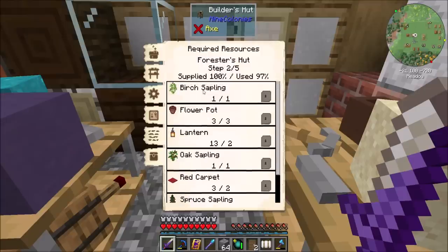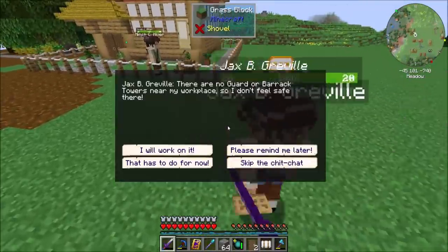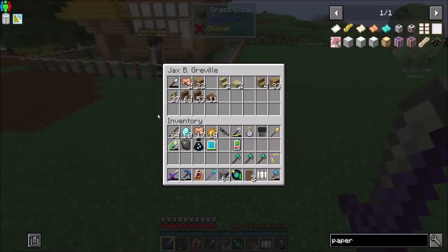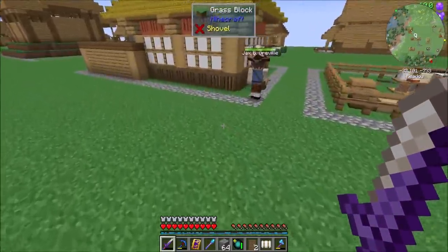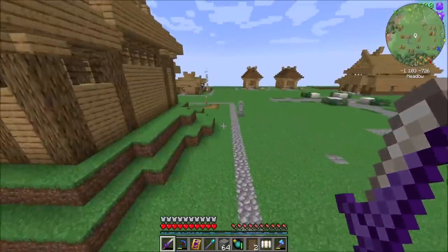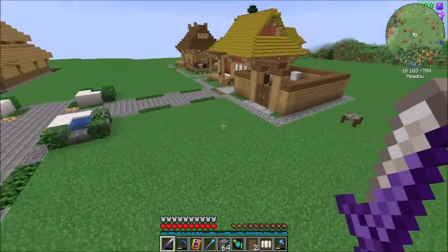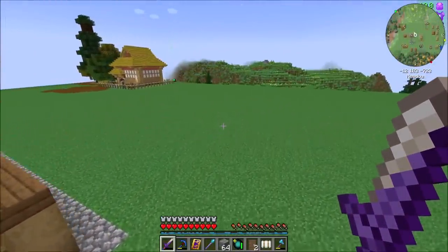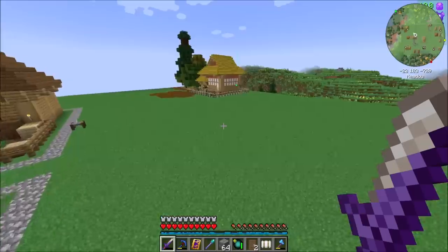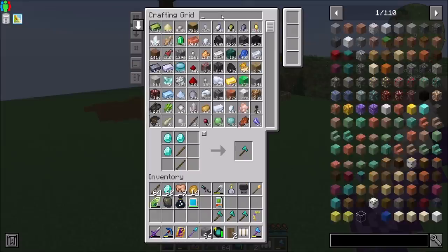It looks to me like Jax is almost done — just a few more blocks to place. He might be on his way back to get a few. He's probably a little bit low on the stuff he needs. What should we look at upgrading next? Because once we have that research done, we'll want to build the carpenter. Should we get the miner going next? That might not be a bad idea.